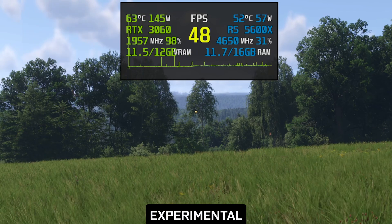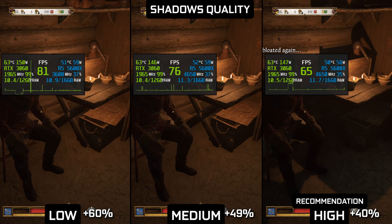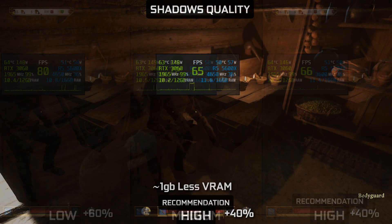Another question is: why not medium if it's already close to high, ultra and experimental? As you can see, the problem is that medium, despite looking okay outside, just like low doesn't cast some shadows indoors, which of course disqualifies it.